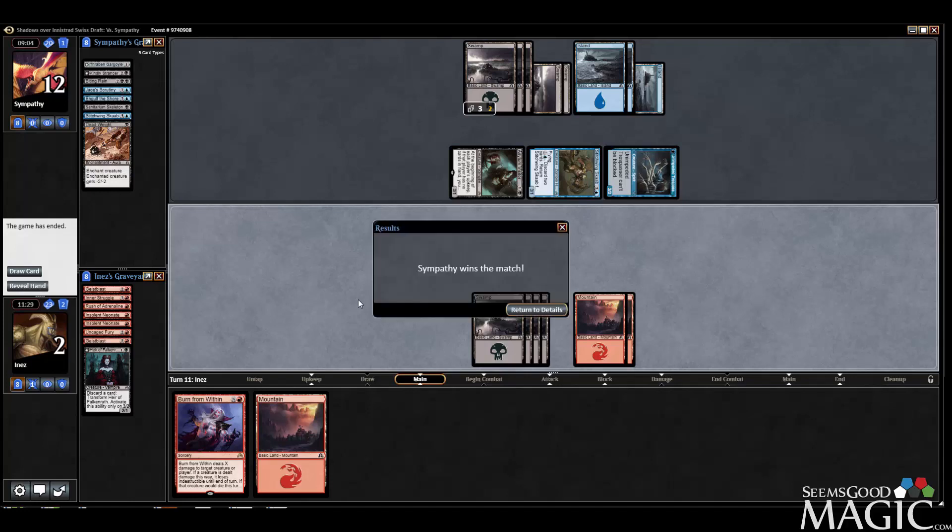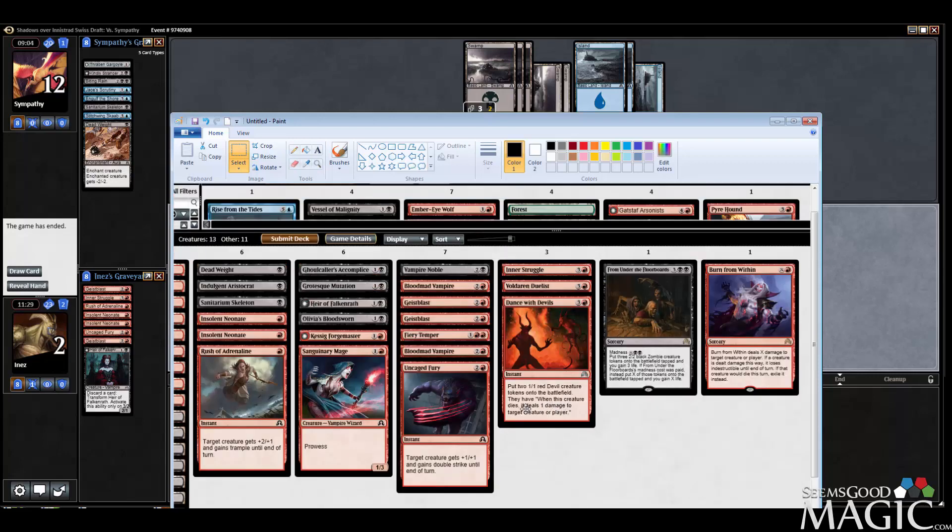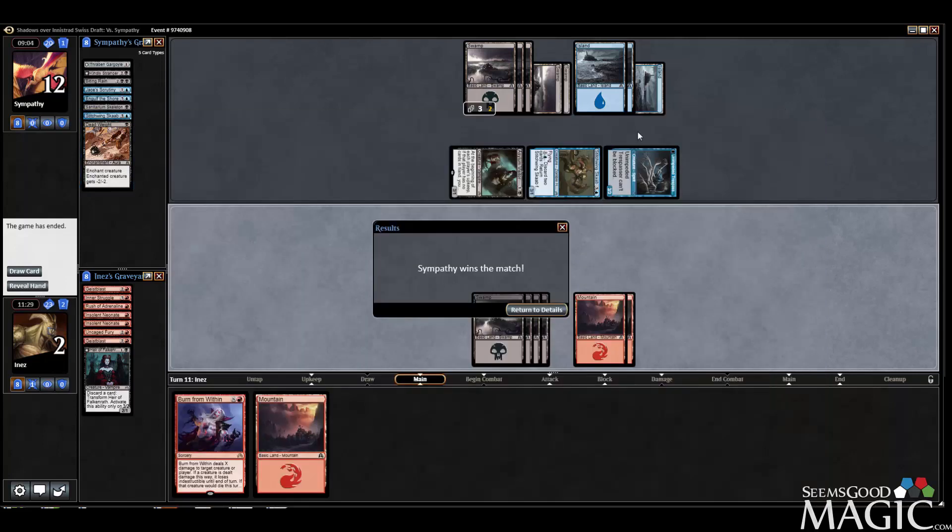Were our hands that terrible? That's so surprising to me. Game one we mulled to five and we almost won anyway. Then game two we kept a seven-card hand that was okay but not great. I'm confused by how badly we got beat — we just lost to a blue-black deck that was not super strikingly powerful. It had some good cards; it did have Biting Rain, which is a good tool against us. But he didn't even get insane value off that — he killed two 1/1s. He got us though. On to round three!